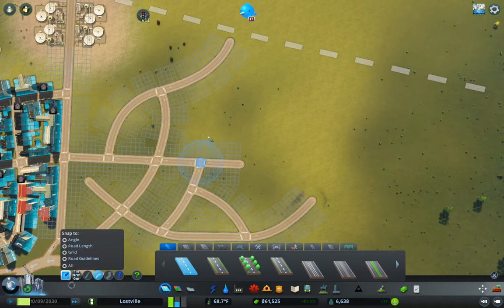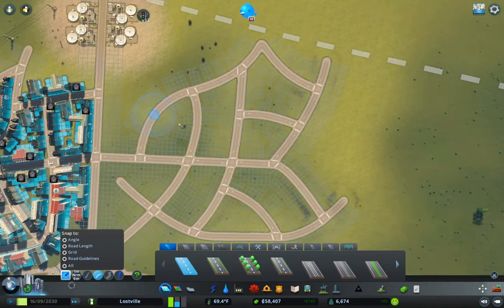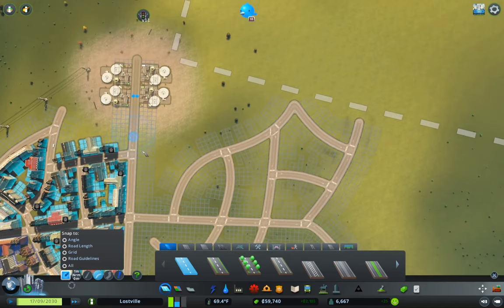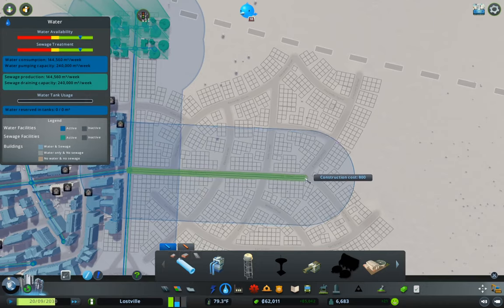I don't have any particular concrete plan for what I'm doing here — it's just a random setup. I'm doing this because this is the sort of shenanigans that actual city planners get up to in modern cities. It's somewhat annoying, but they do it to curb traffic in neighborhoods. Now we don't want to get too close to these because they're pollution generators. So now I'll put in some pipes.